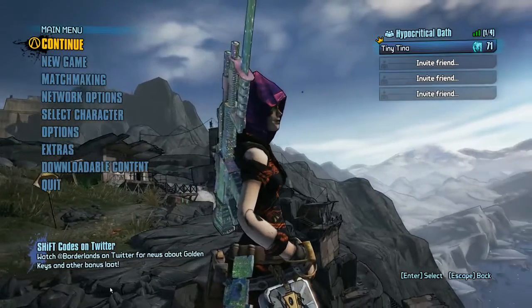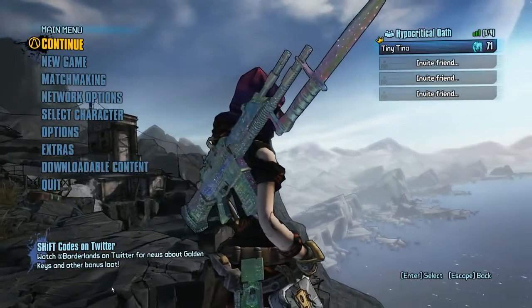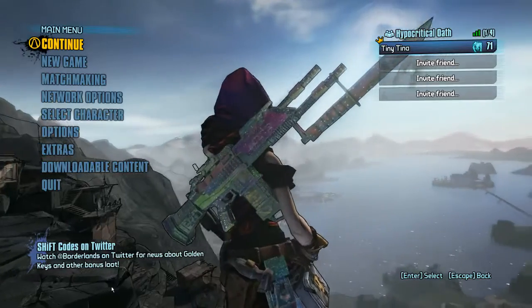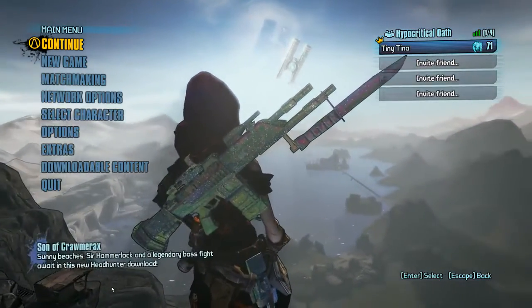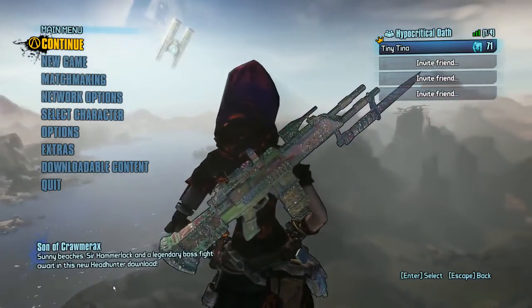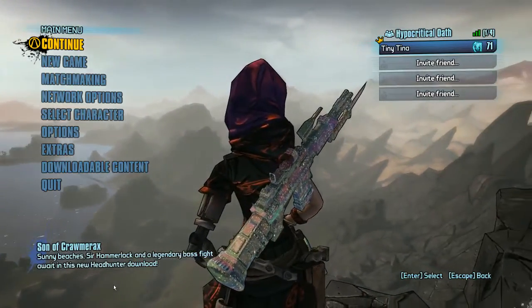What's going on guys, Cookie here back with another Borderlands 2 video. If you haven't played the Fight for Sanctuary DLC yet, maybe don't watch this video yet, because I'm about to talk about the ending of it quickly. Basically at the end of it you verse Hector, you kill him, and Sanctuary becomes destroyed.